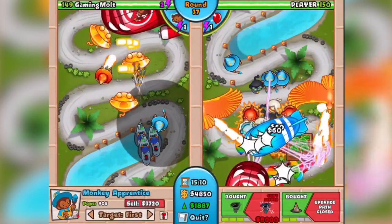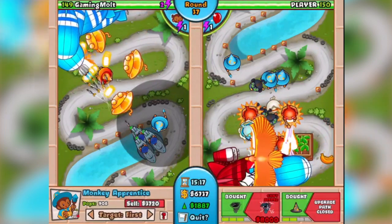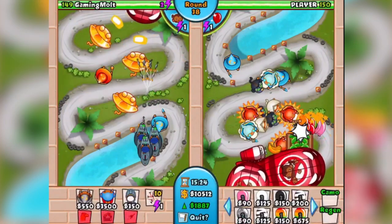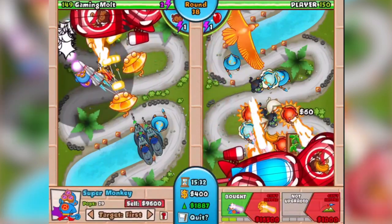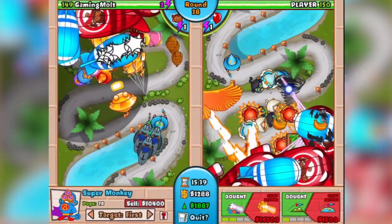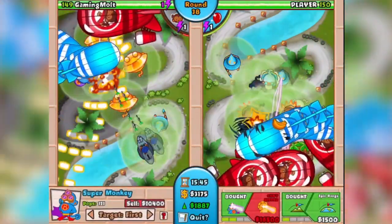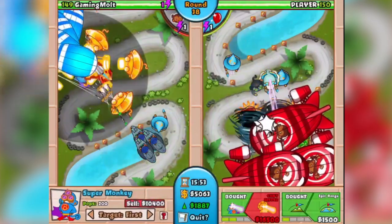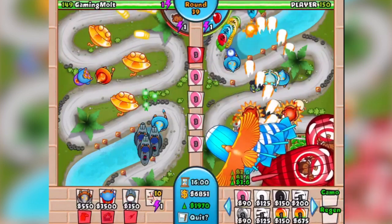Three Sun Gods are absolutely melting the MOABs. Look at his screen compared to mine — it's just complete destruction. We've still got 1800 eco. Those BFBs coming in? Our Sun Gods are laughing at them — 'I'm sorry, do you not realize we're Sun Gods?' I upgrade the Wizard but don't go full Phoenix because I want a fourth Sun God. Building the fourth Super Monkey to upgrade to Sun God.